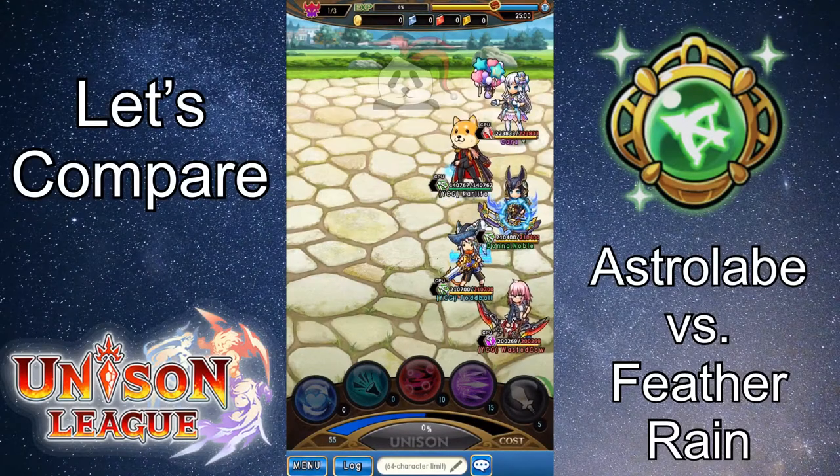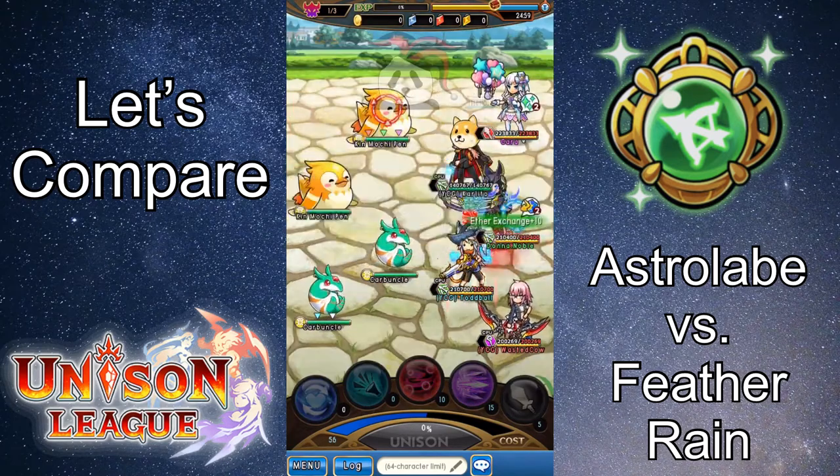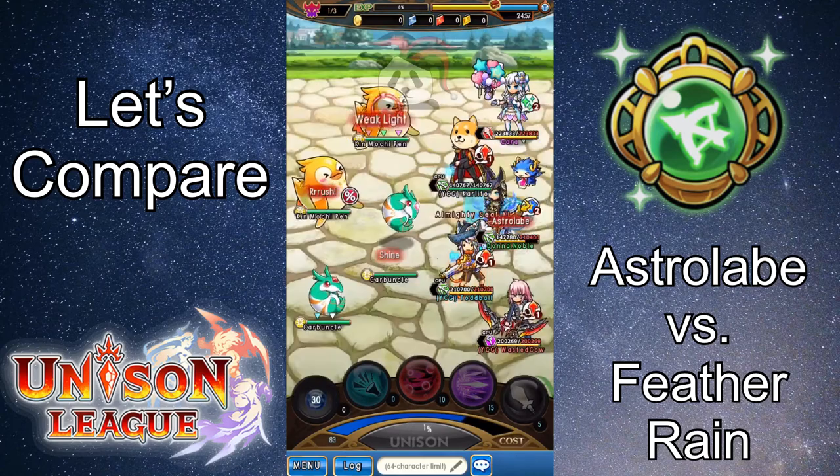Hi everyone, my name is Elaine, and today I'm going to be comparing two Unison League abilities. I've chosen to compare Feather Rain to Astrolabe, and these are both abilities that are unlocked in the Hawkeye or Sixth Ring of the Archer.